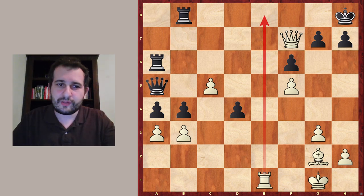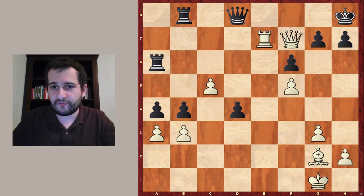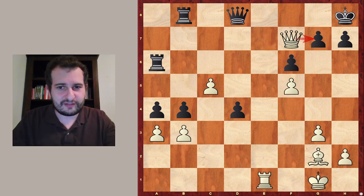However, black has a defense here: queen to d8. But the variation continues — if you want to increase the pressure against g7 and threaten mate, you run into queen to g8, and white is actually down material and is very likely to lose this position. So this cannot be the solution.